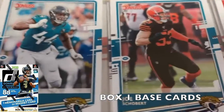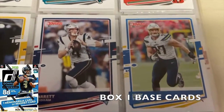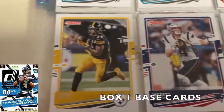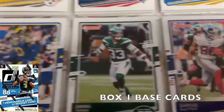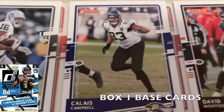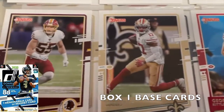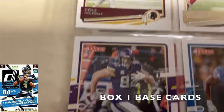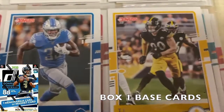More base cards: Miles Jack, Joe Schobert, John Ross, Joey Bosa, Jared Stidham, Benny Snell, Jalen Ramsey, Jamal Adams, Darius Slayton, Terrell Williams, Calais Campbell, David Montgomery, George Kittle, Emmanuel Sanders — who is now a Bill — Cole Holcomb, Kyle Rudolph, Kerryon Johnson, and TJ Watt.